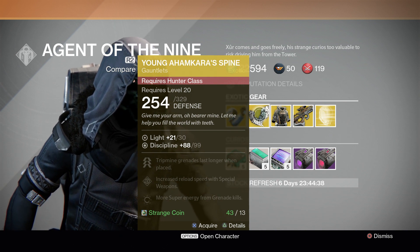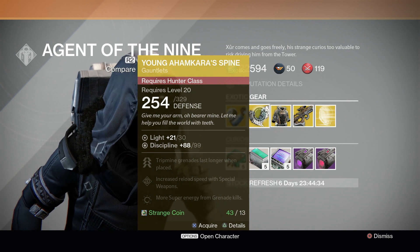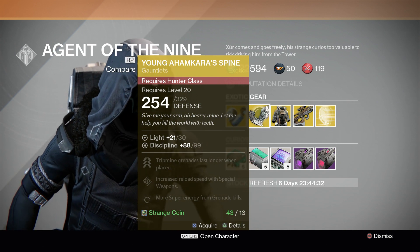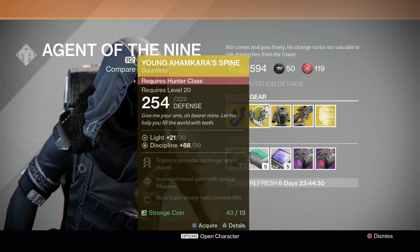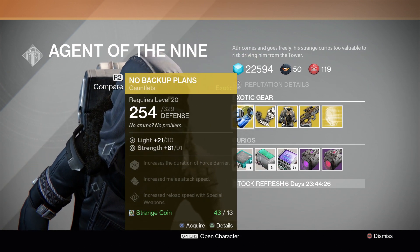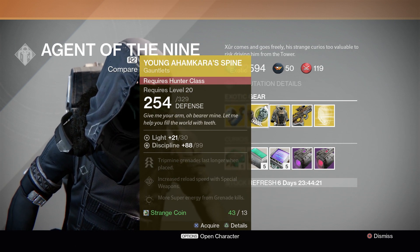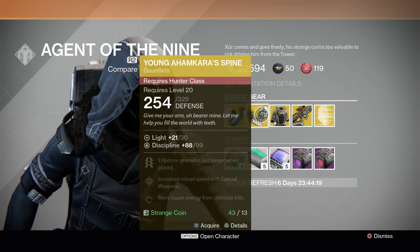If you have an exotic head piece like the Aclophage Symbiote, that's a lot better than this one. But if you need this to get to level 30, go for it. The discipline is kind of on the low side, but it actually has more than the gauntlets for the Titan, so if you want to get it, go right ahead.